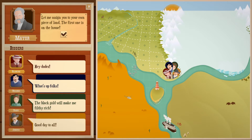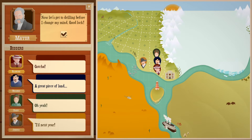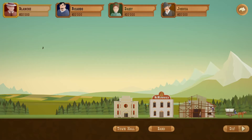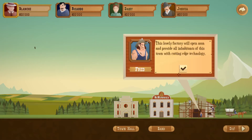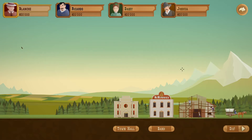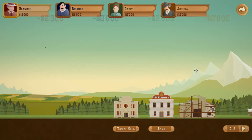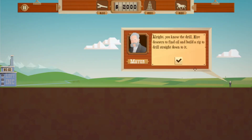'Let me assign you your first piece of land.' Okay, now let's get to drilling before I change my mind. 'Good day! I celebrate the opening of my brand new bank. I've opened an account for each of you — you can visit me to view a financial report of your last venture. This lovely factory will open soon and provide inhabitants of this town with cutting edge technology.' Let's get that oil! We're taking two thousand with us to cover startup costs. So am I playing against AI?